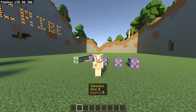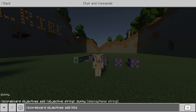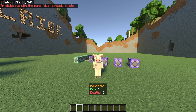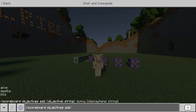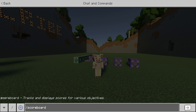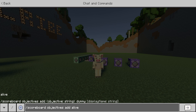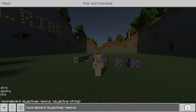Now we're going to add our objectives. Do /scoreboard objectives add kills dummy — all lowercase — and hit enter, and it'll make that objective. Then make another one: /scoreboard objectives add deaths dummy. And then hit enter. You also want to do a third one: /scoreboard objectives add alive dummy. To double check if you have those three objectives, just do /scoreboard objectives, and on the left side of the screen you should see alive, deaths, and kills.